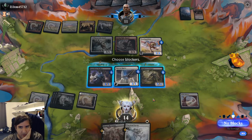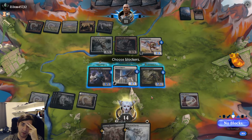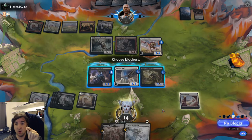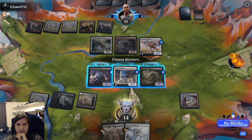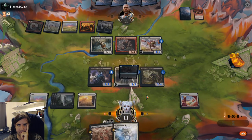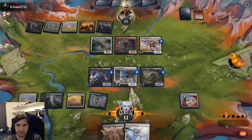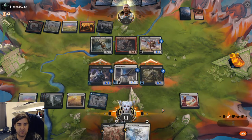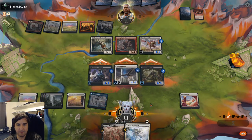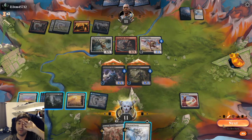They're attacking with Prowling Felidar. If they have Inordinate Rage or Practice Tactics of their own, that would be a real problem if I double block. No blocks — I'll take the three. Umara Wizard — nice. Get those counters on and let's bash, see what they do. They've got Practice Tactics up to punish anything crazy. They did have Practice Tactics, so I'm very glad I didn't double block.